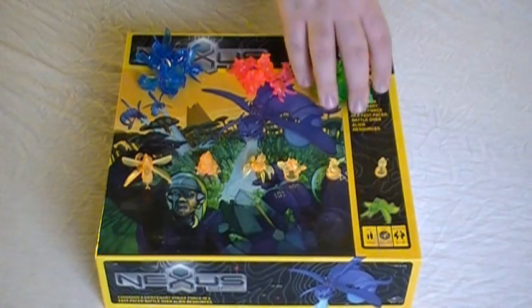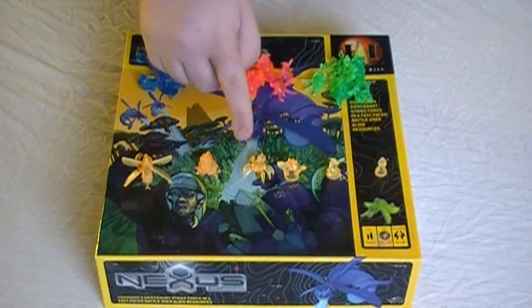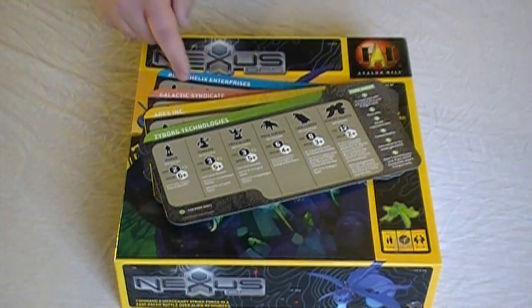The figurines come in green, red, blue, and yellow. Each one has a variety of different unit types: humans, fungoids, crystallines, rock striders, lava leavers, and rubium dragons. These are the reference charts for the game - there is one for each player color. And these are the dice.